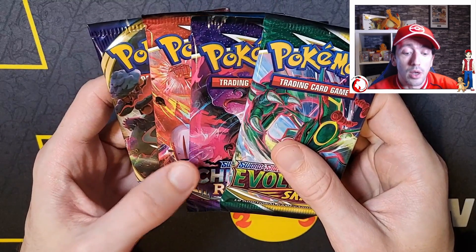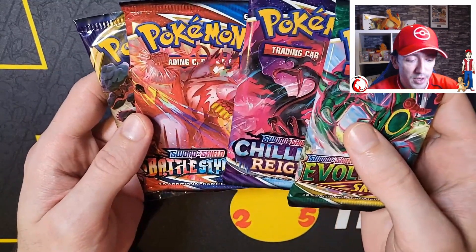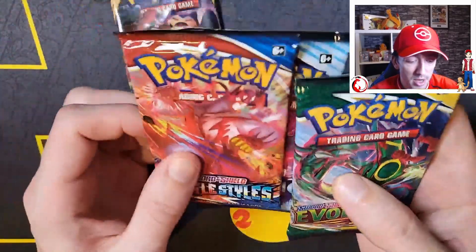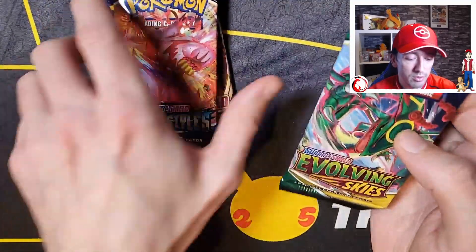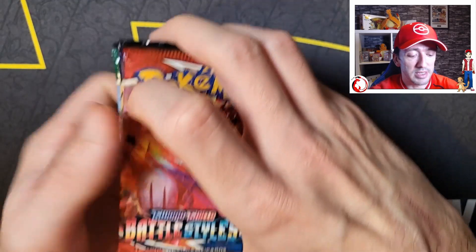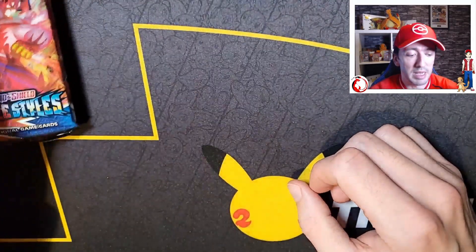Now I'm thinking what to open first. When I get Battle Styles I normally open that first because they're terrible. I'm not a big fan of Chilling Reign, and then I think we'll do Sword and Shield and leave the Evolving Skies to last because I love that set. So let's start off with the Battle Styles, shall we?